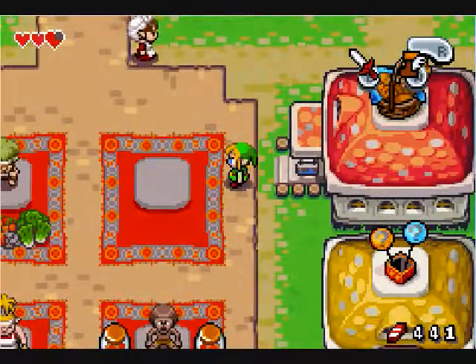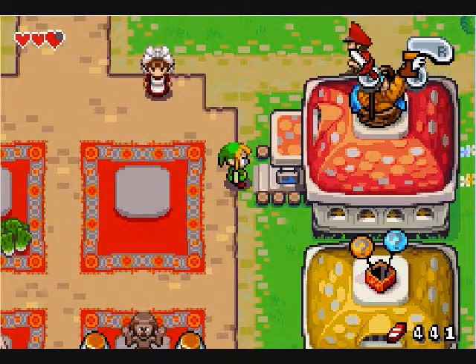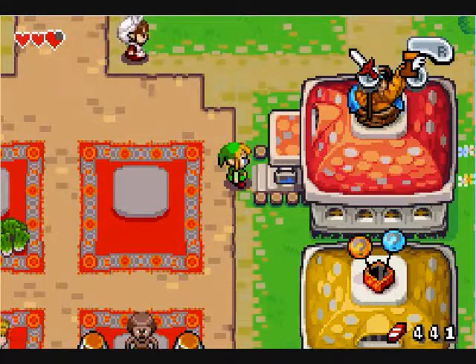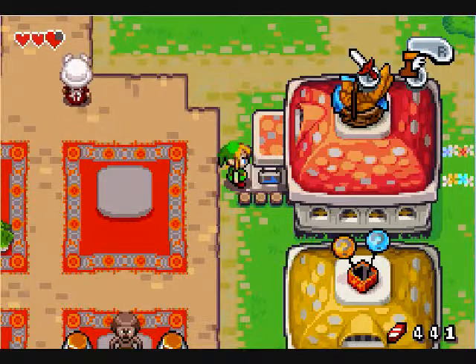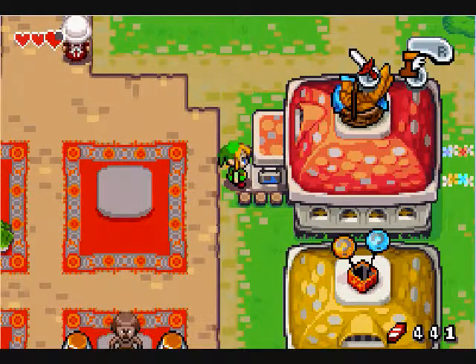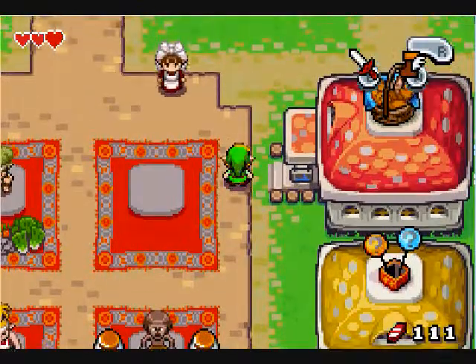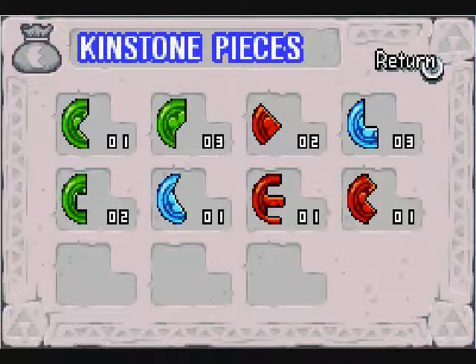Alright, welcome back. As you can see, I've grinded a lot of rupees. I'm going to go in there and try to buy as many pastries as I can in order to get the kinstone that I need. And I finally got the one I needed — took a while though, it cost me a lot of rupees. This is the one you see — the red one all the way on the right.